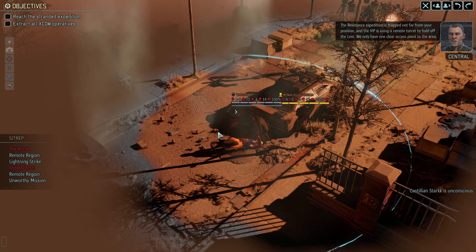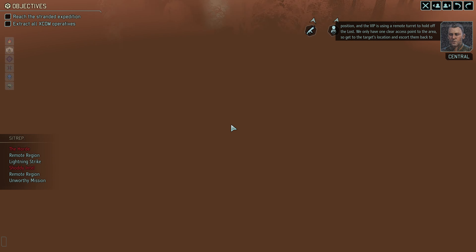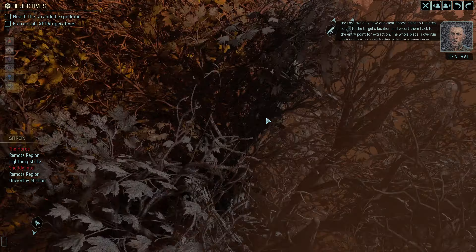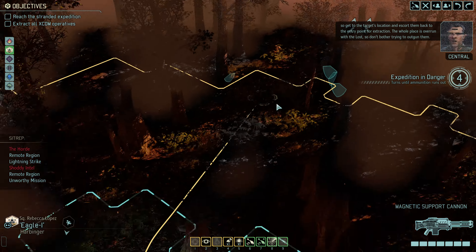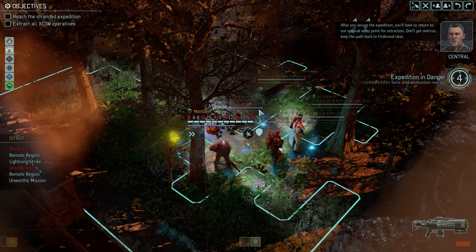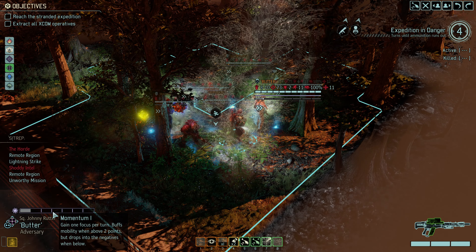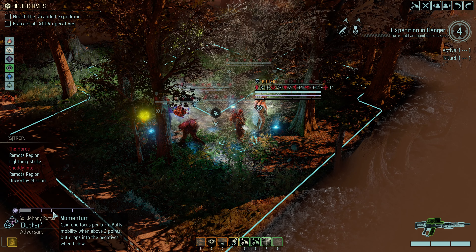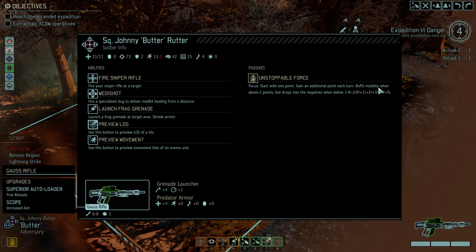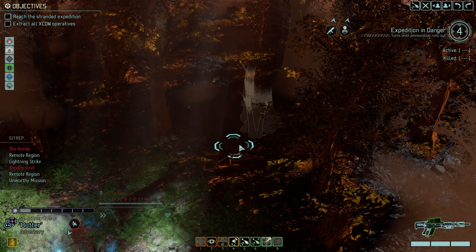The resistance expedition is trapped not far from your position and the VIP is using a remote turret to hold off the Lost. We only have one clear access point to the area, so get to the target's location and escort them back to the entry point for extraction. The whole place is overrun with Lost — don't bother trying to outgun them. After you secure the expedition you'll have to return to the original entry point for extraction. Don't get overrun. Keep the path back to Firebrand clear. This is that momentum thing — gain one focus per turn. Boss mobility went above two points but drops into the negatives when below.